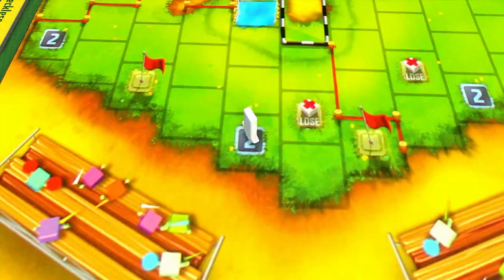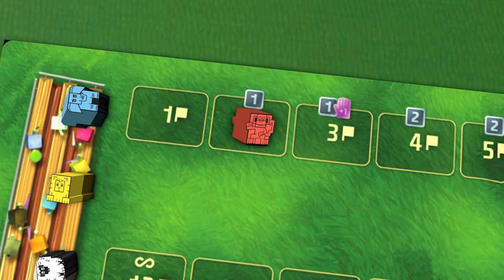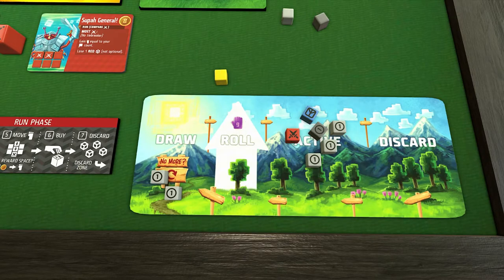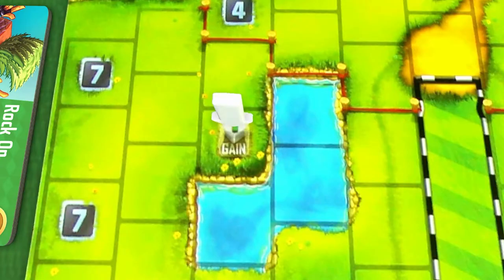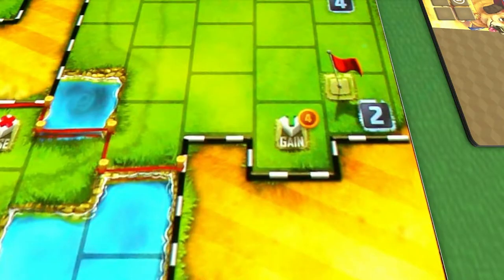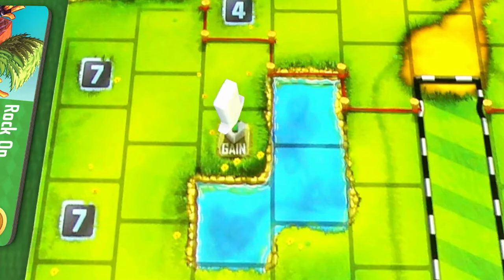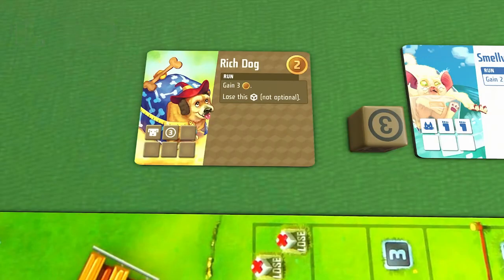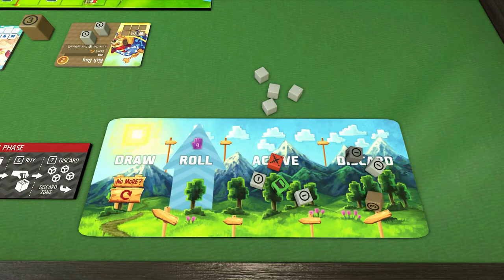Reward spaces with a credit symbol mean you'll gain that many credits. A flag indicates you gain a fan by advancing your runner on the fan track by one space and gaining what rewards the new space indicates. The lose a die space means you return one die of your choice to its tray. Gray starting dice can either go back to the box or to the supply pile on the table. The gain a die space means you claim one die of any color and put it in your discard pile. If there's a cost on the space, you pay that instead of the usual cost for the die. If there's no cost on the space, you gain the die for free. After you finish your move step, you may choose to spend coins and credits to buy new dice. You may buy up to two new dice each round, but they can't both be of the same color. This limit does not apply to dice you gain from reward spaces or any other dice you may acquire. Whenever you gain a new die, place it in your discard zone.